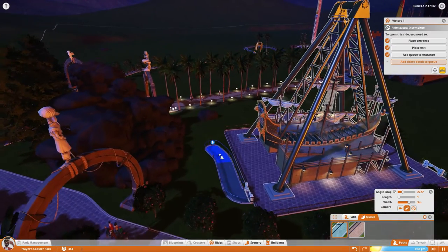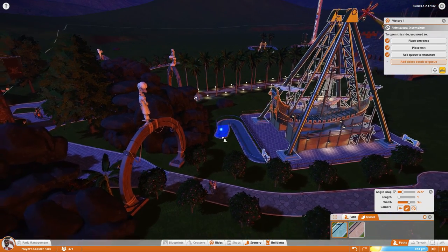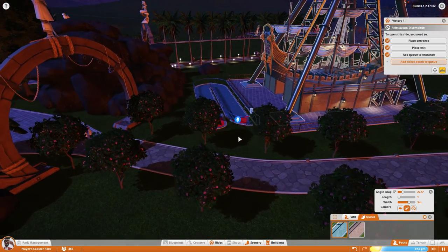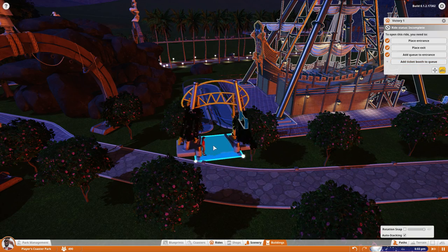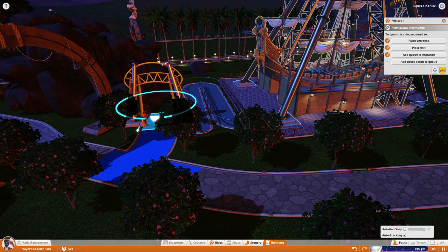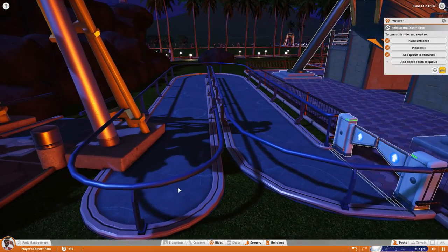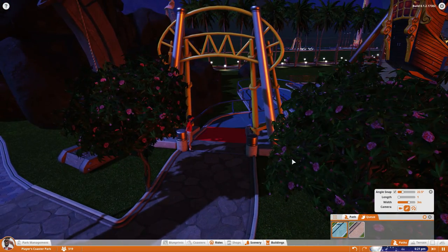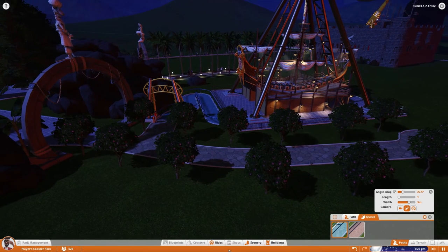The queue to the entrance — we want that with angle snapping. Drag it all the way up, turn it round, then drag it all the way down and attach it. We can potentially work it in here — it's not too bad. We have to destroy this road for now so we can add the queue. If we add it like that, that will work and everybody should be happy. People will come in and can straight away go on the boat.